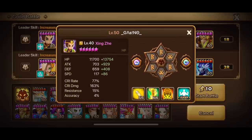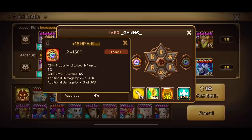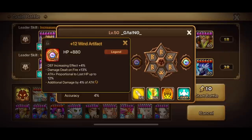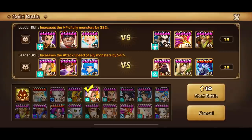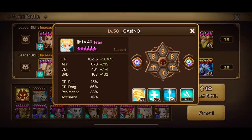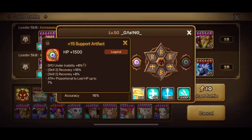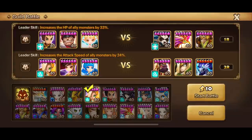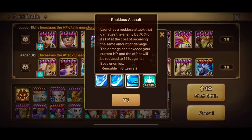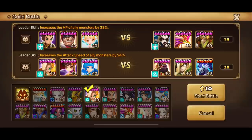For the first round, we're going to bring in our Zingze on a Violent Destroy set. Not yet max-skilled, but still farming for the new artifacts. We spent a lot of time grinding those old artifacts, and then all of a sudden the patch comes up. The main danger here is the Molong with the Reckless Assault — a defense break on the first skill. At the same time, you have Ritesh with his own defense break.